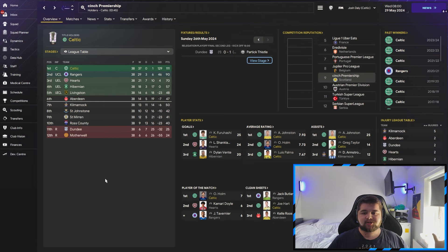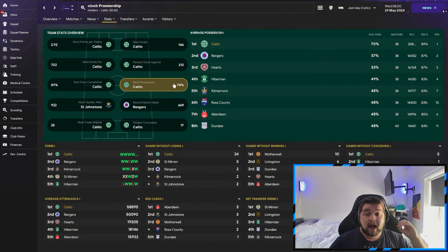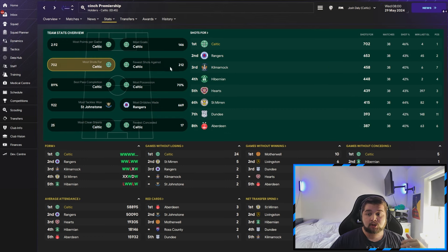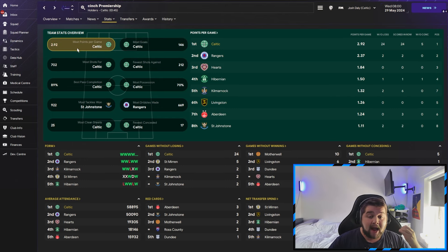For the powerhouse of the video, that is going to be Celtic — a very, very strong team over in Scotland — and this is absolutely remarkable. 37 wins, zero draws, and one loss, against St. Johnston who finished in eighth place. Rangers didn't catch us off guard. You can see all of our players dominating the stat lines, but the real standout is 70% possession over everyone in the league. 70% is absolutely unheard of. The fewest conceded, most clean sheets, most shots at over 700, fewest shots at 212, most goals at basically double Rangers, and most points per game at 2.92.